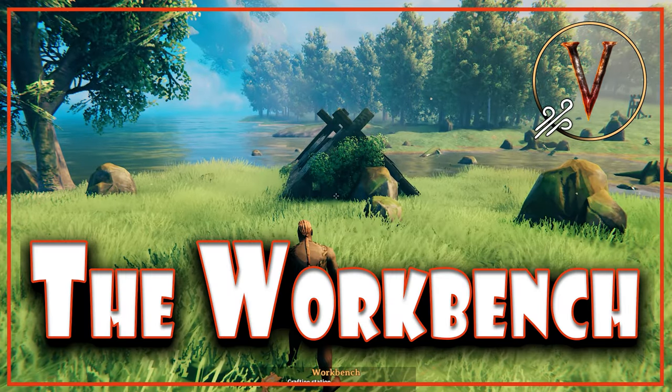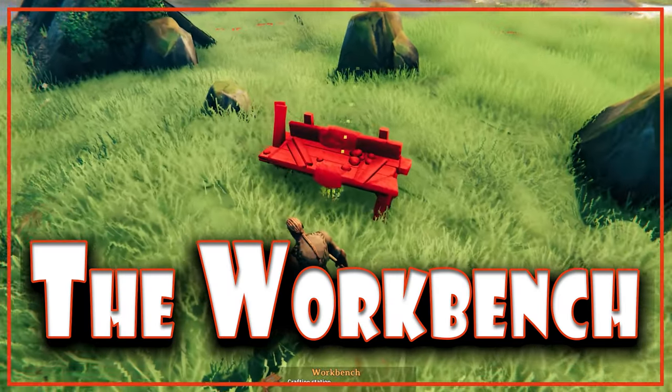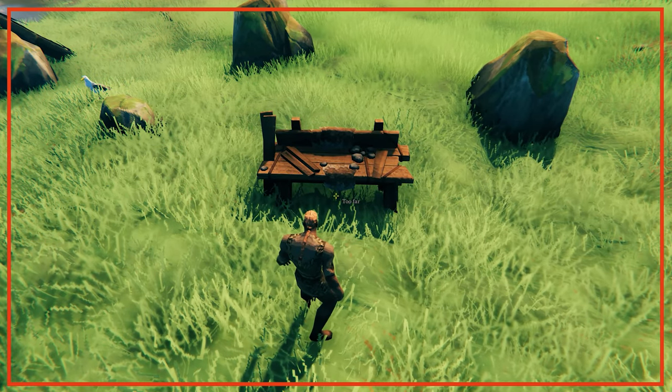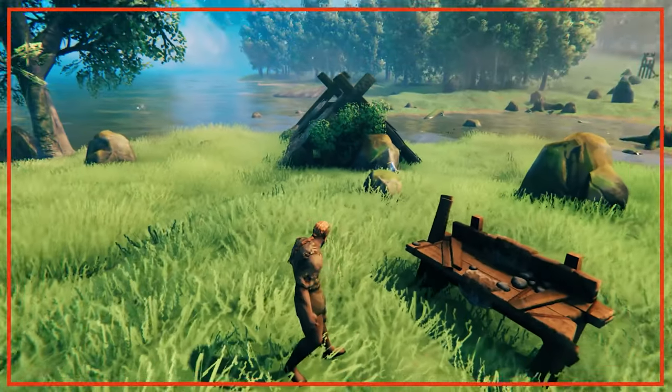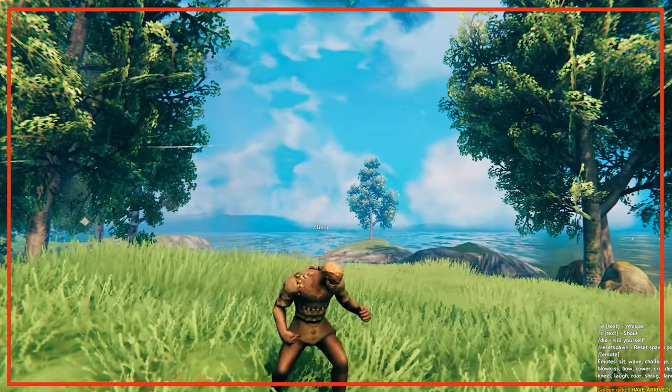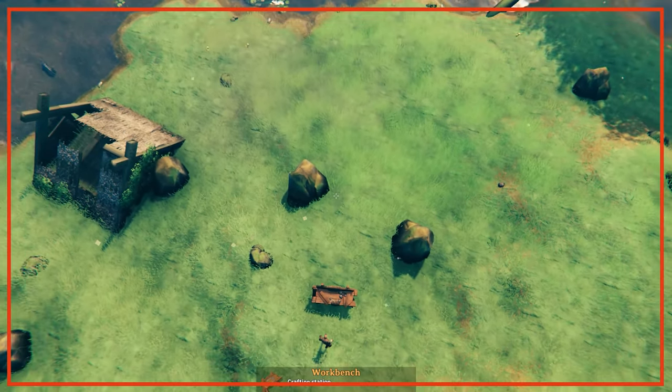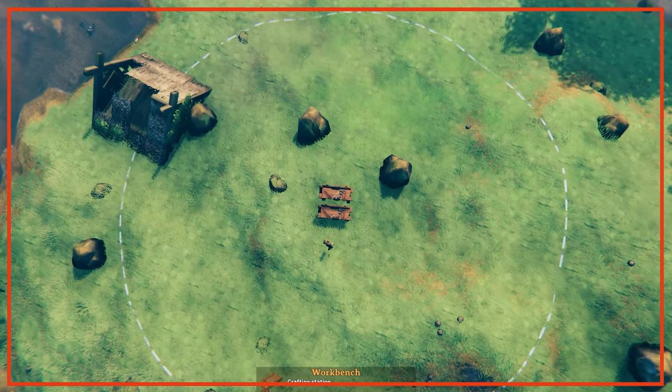First up is the humble workbench. It's simple to build, only requiring a hammer and ten wood, but this mighty crafting table will be the core of your stronghold. Workbenches are used for crafting, repairing items, and are required to build various basic structures. Wherever you place the workbench will denote your build area, which is a 20 metre radius from the centre of a workbench.